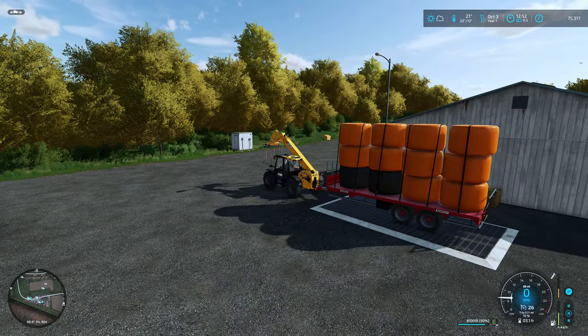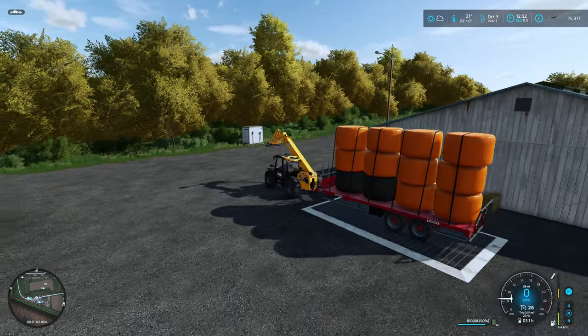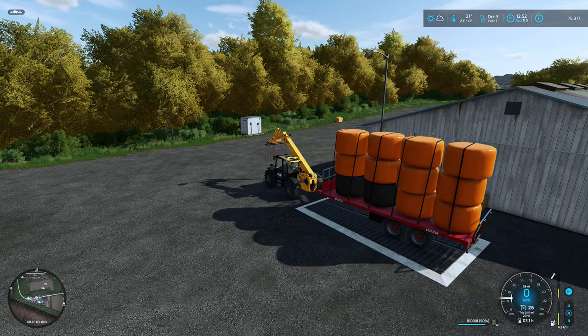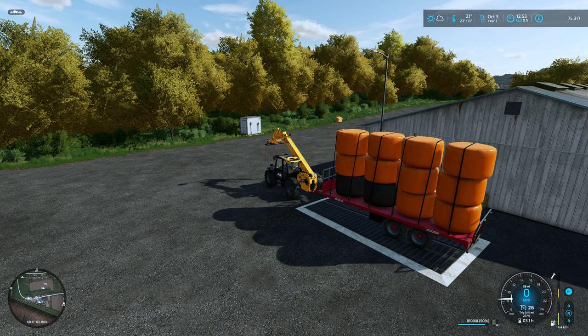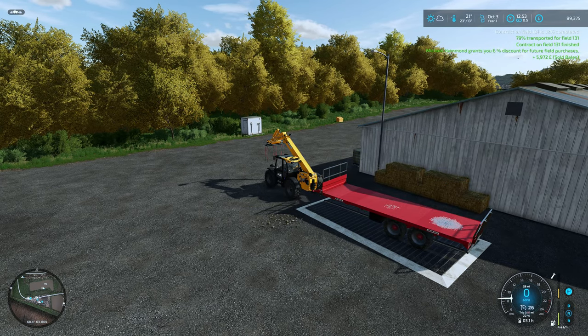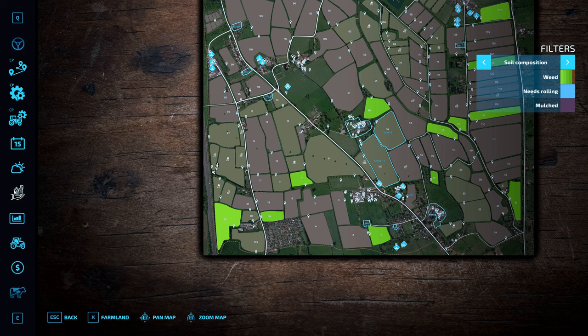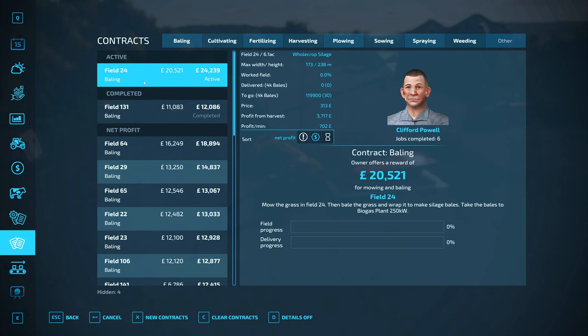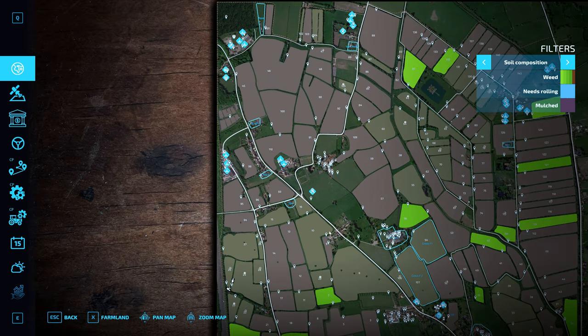We're at £75k and I expect to make quite a lot of money this episode — there's a good chance we could hit £150k by the end, which sounds crazy but you never know. We'll have to think about whether to buy two fields and do some grass work, or improve our equipment since we are a contracting company. And there it is — Michael Hammond now grants me 6% discount for future field purchases. We made around £8,000 from that contract, which is a fair amount. We've completed this one and can collect £11,000.